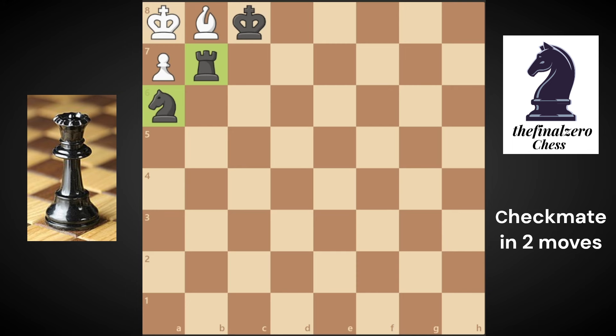If you played the knight to c7 check, he will take with bishop. If you take with rook or with king it is a stalemate. If you just take the bishop on b8, he will take with pawn promoting to a queen, and when you take it will be a draw.